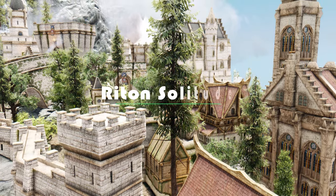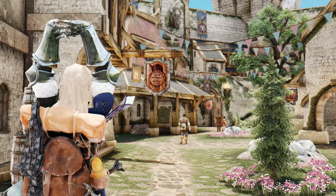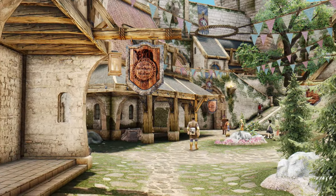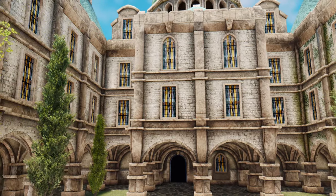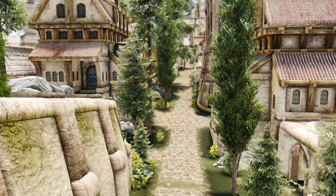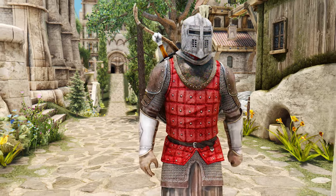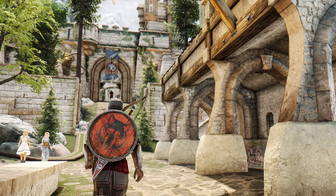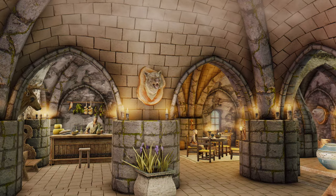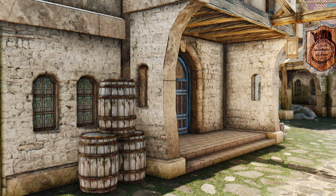The first mod I want to introduce to you is Riten Solitude. The Riten Solitude mod completely revamps the exterior and interior of Solitude with fresh and intricate textures and meshes. By utilizing this mod, parallax textures are employed to provide a more three-dimensional and realistic portrayal of Solitude's buildings, streets, walls, and more. Additionally, high-resolution textures are used to enhance the details of Solitude.